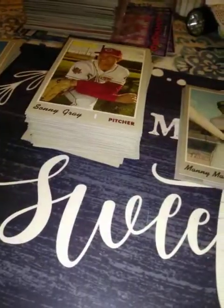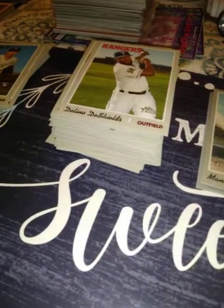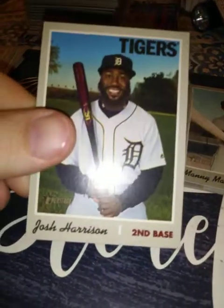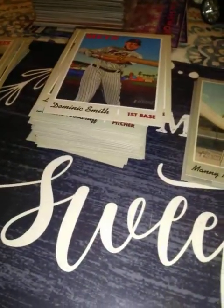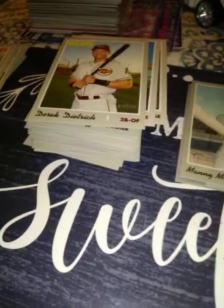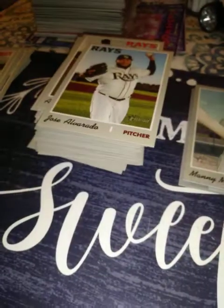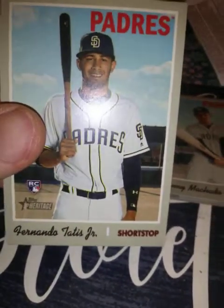Down to two packs. Delano DeShields, Richie Martin rookie — not the one I'm looking for — Logan Forsythe, Josh Harrison, Dominic Smith, Derek Dietrich, Austin Meadows — really good player, gonna be great I think — Jose Alvarado, and one of the ones I'm looking for: Fernando Tatis Jr.! Awesome!